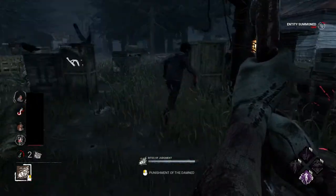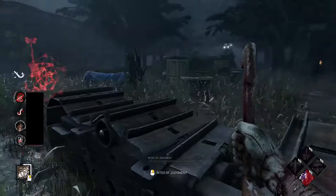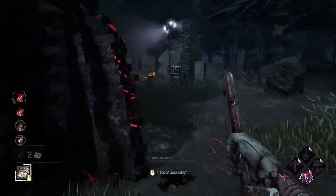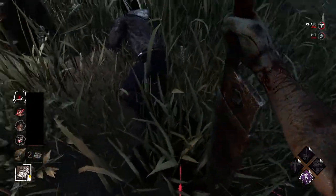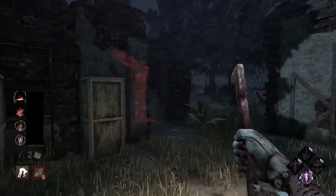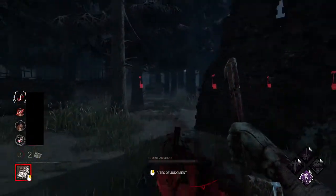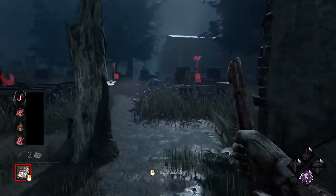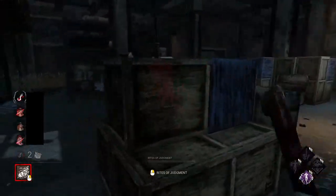A lot of people play this game on lower settings, so obviously it's easier to see. Is it truly worth playing on lower settings for the added visibility, or is it just worth keeping on ultra and high? Leave your comments down below. Now, I've got the Jake. This game could be going better — I'm quite far away from the gens and they've been working on them for quite a long time. I've got two people condemned, but now I've got no people condemned because they managed to rescue him from the Cage of Atonement.